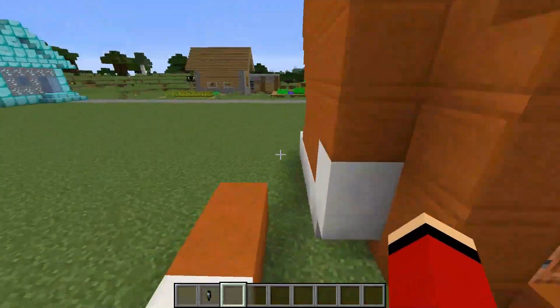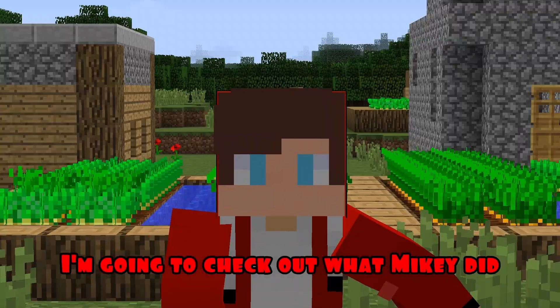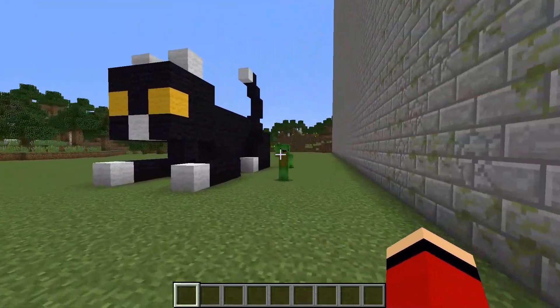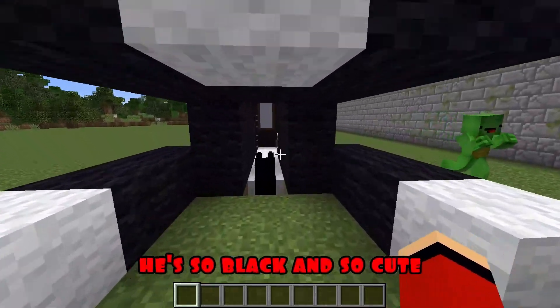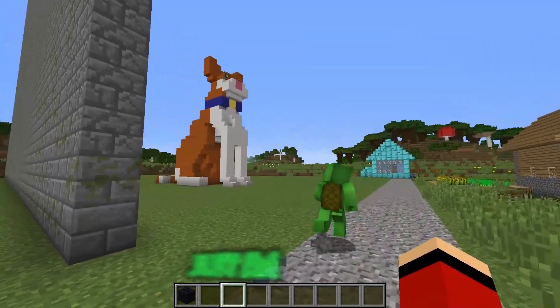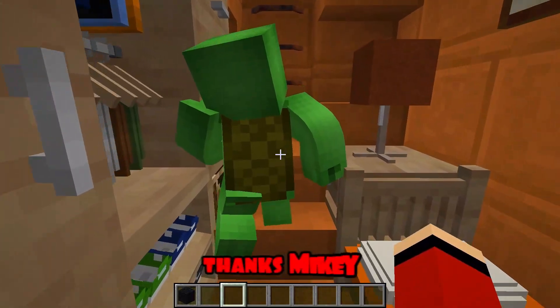Great, my cat house is ready! I'm going to check out what Mikey did. Wow, Mikey, you have an amazing cat — he's so black and so cute! Thank you, JJ. And what happened to you? Let's go quickly, Mikey, you'll see. Wow, just amazing, JJ! I really like your cat — very cute! Thanks, Mikey.